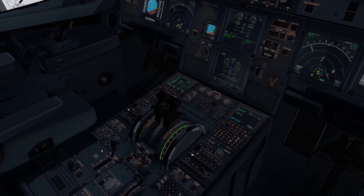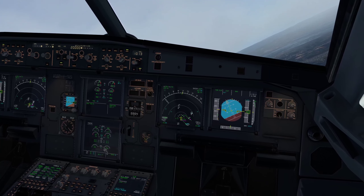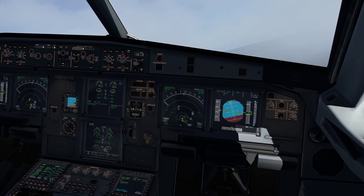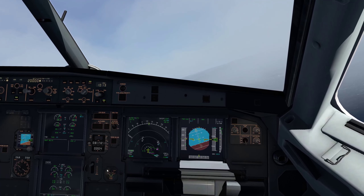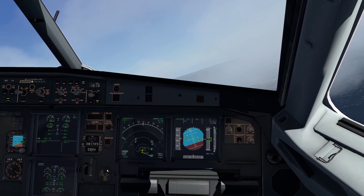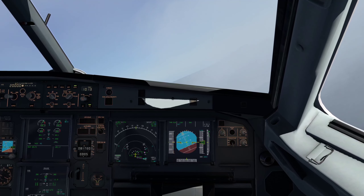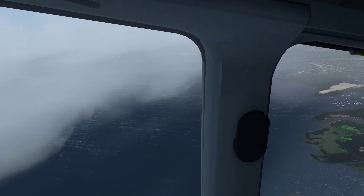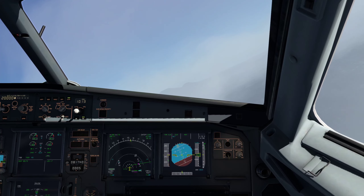After-takeoff checks: ground spoilers we can disarm, ignition reverted to normal. Let me follow the flight director for a moment. Seat belts and landing lights we keep on until we're on a more straight path. Things are looking pretty good.